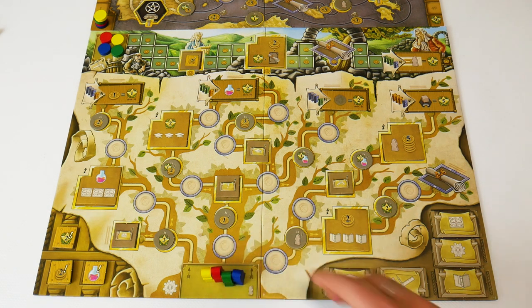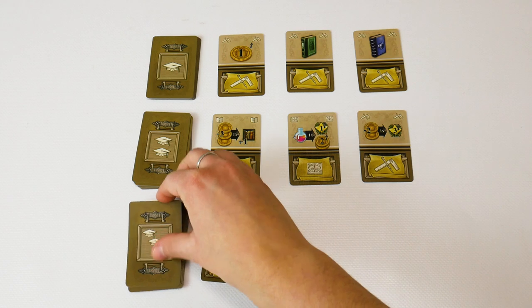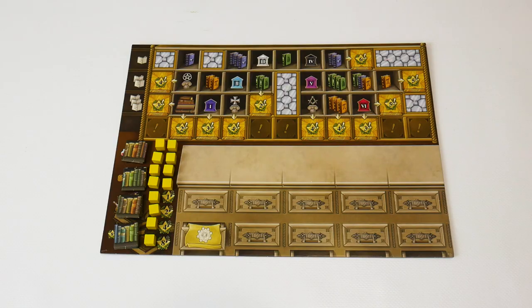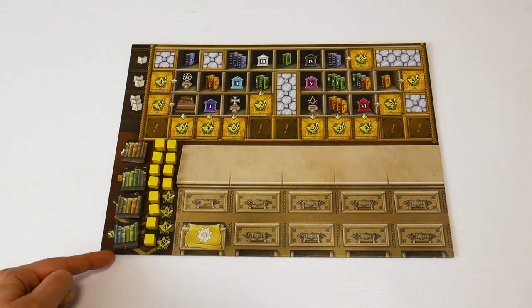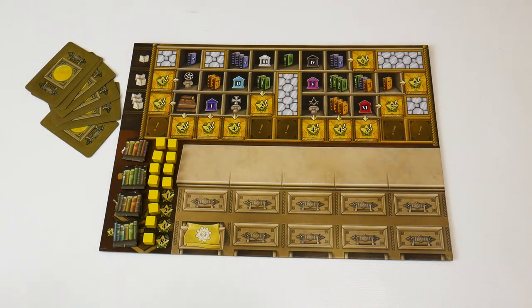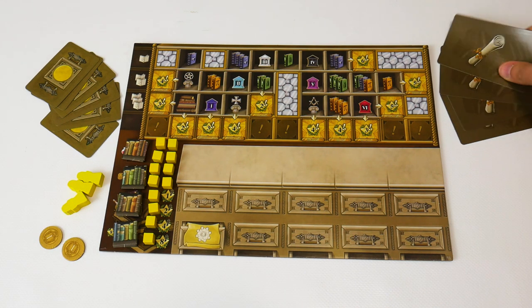The student starts at the beginning of the technology track. The action cards are divided by level 1, 2 and 3. Each player has a personal board with bookshelf tiles, travel cubes, 6 starting action cards, 3 more students, 2 coins and 4 master cards.